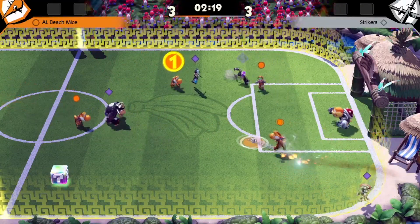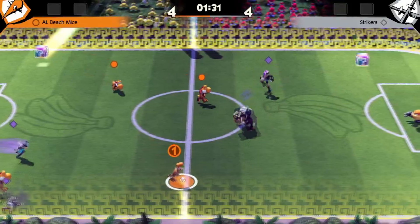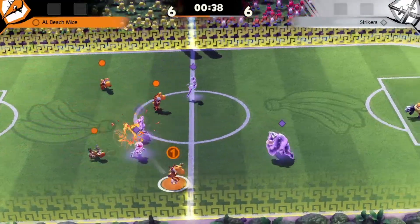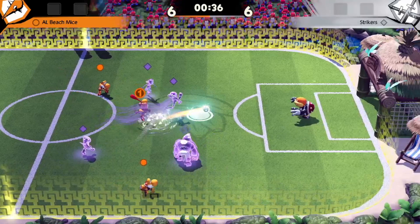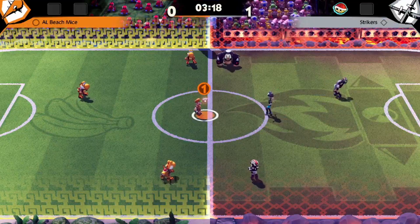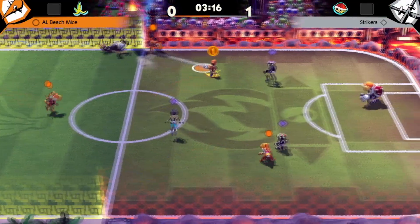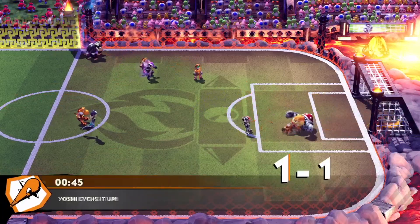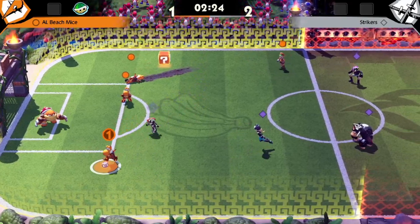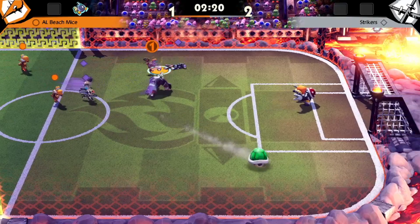Everyone pretty much has equal shooting potential, so anyone you pass it to has the same chance of getting it in the net. Almost every goal I had this game was something like that, so maybe there is something to having all of these balanced players — they just hit consistently. It is honestly really fun to run your offense where every character does the same thing, so you can just focus on playing soccer and nothing else. But this build is pretty bad on defense, so if you want one character who is a nice all-arounder, Luigi is a very solid pick.